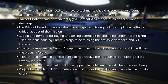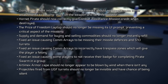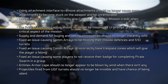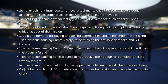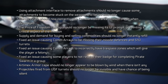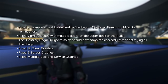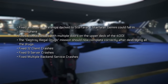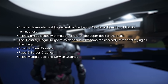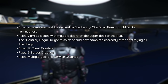They fixed Connie ships missing their missile defenses and size 10 turrets, and Connies incorrectly having trespass zones giving the player a felony. They fixed some players not receiving their badge for completing Pirate Swarm in a group. Armortech's armor cape should no longer appear blown by the wind when there isn't any. Projectiles from underground facility turrets should no longer be invisible or silent. Ships docked with the Starfarer Gemini can no longer fall in atmosphere. Vis area issues with multiple doors on the 400i upper deck have been fixed, the Destroy Illegal Drugs mission now completes correctly, and they fixed 12 client crashes, 9 server crashes, and multiple back-end service crashes.